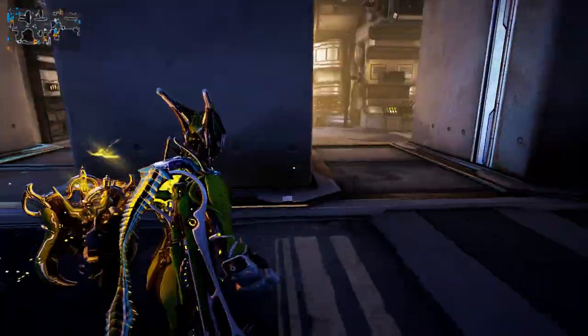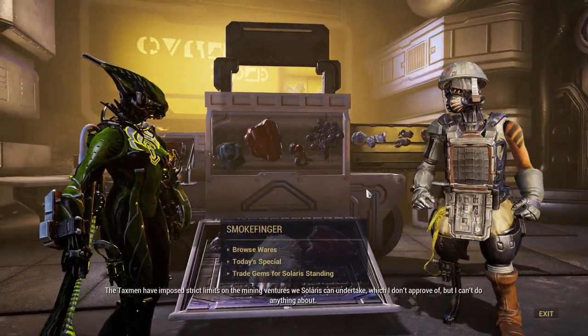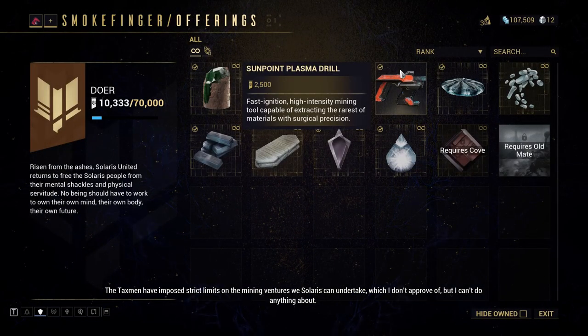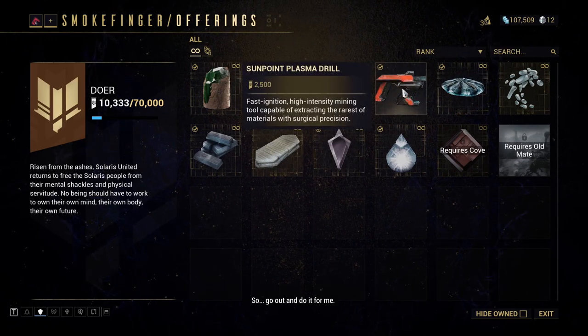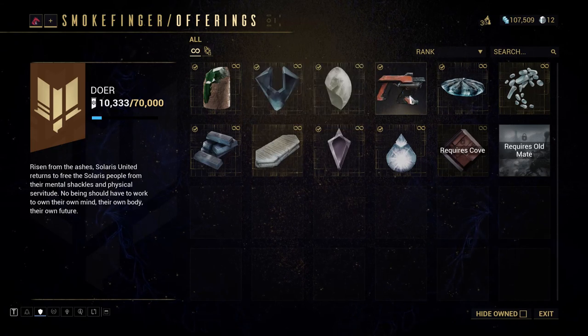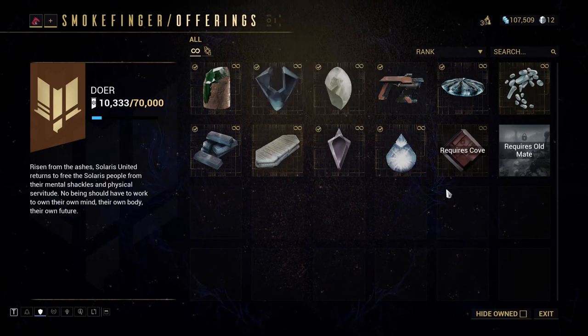Now that you know how to get Garuda parts, you'll want to come over and talk to Smokefinger. Buy the Sun Point Plasma Drill. This is really awesome because it can mine every single mineral in Cetus. In one of my previous how to get platinum videos I said to buy the 20,000 standing drill — don't do that. Come to Fortuna and buy this instead, because it is so much better and costs far less reputation.